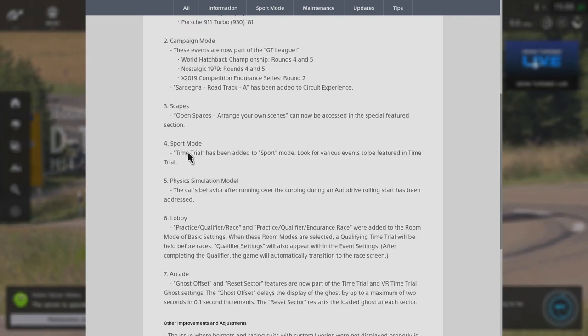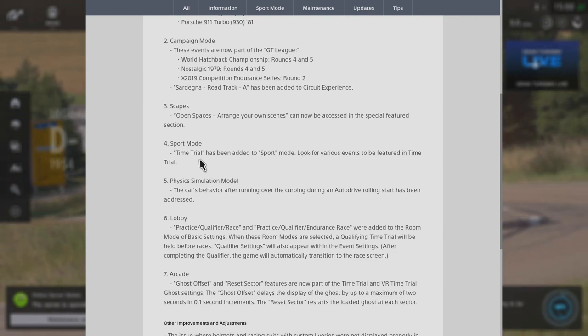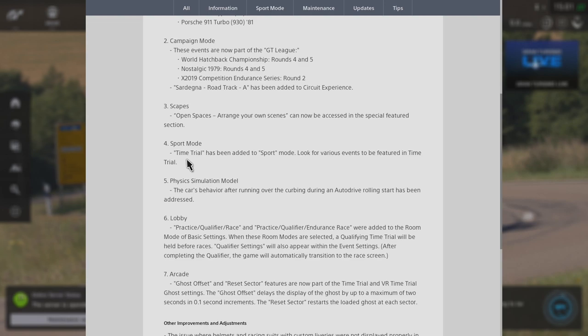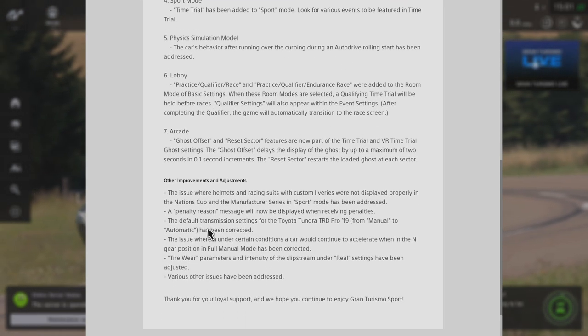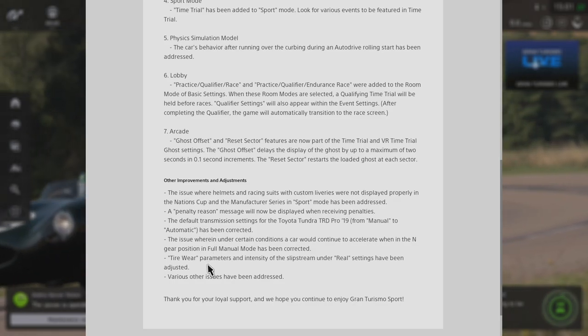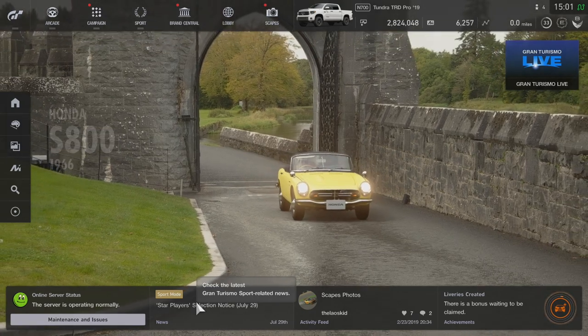There was also a brand new time attack mode that came in sport mode. Time trial has been added to sport mode — look for various events to be featured in time trial. I do believe they have featured a brand new car at the Nürburgring, it's a perfect test of skill. Honestly I haven't played GT Sport on a controller for a very long time, so I do hope I can hang in there and run with the pack.